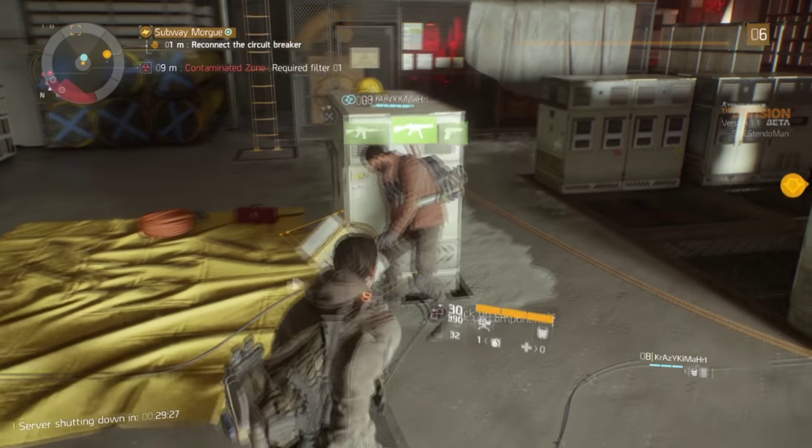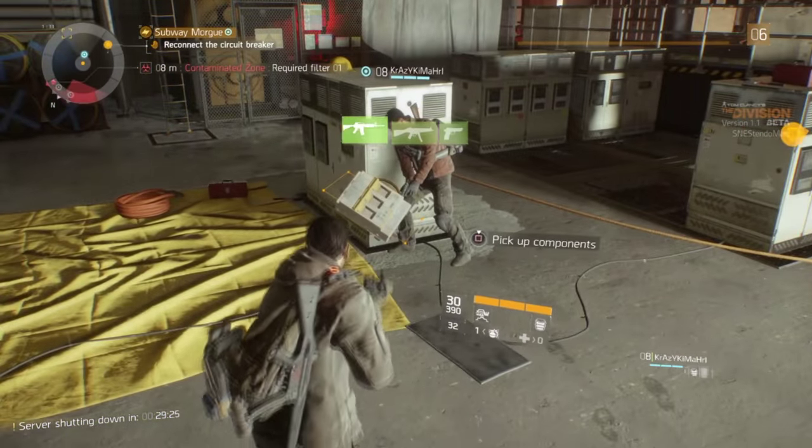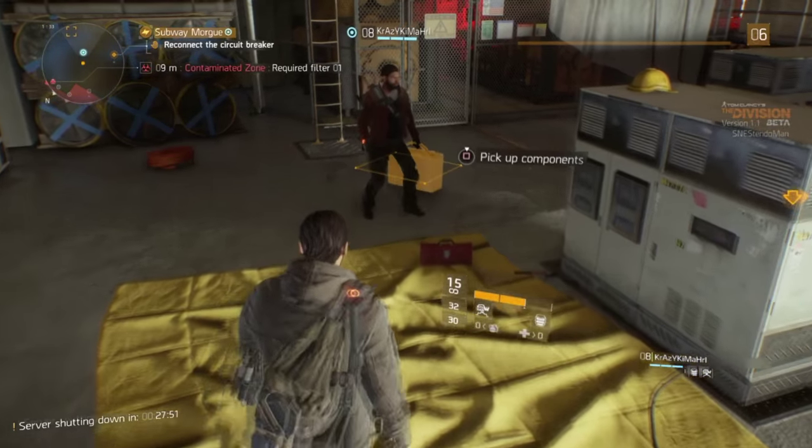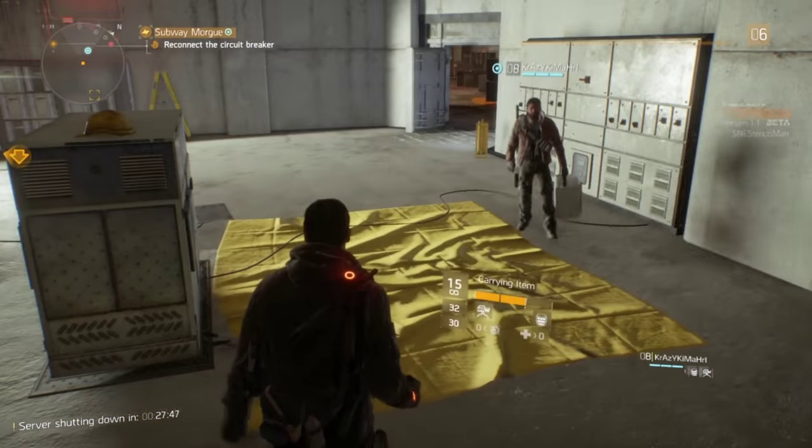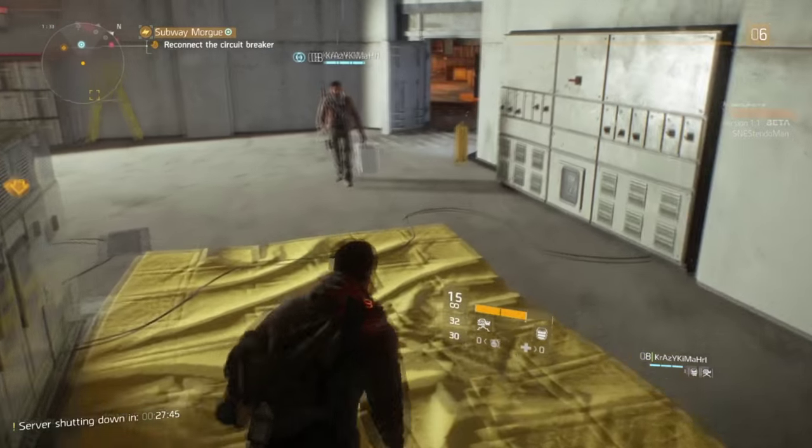It won't show on your screen, but your buddy's screen sees you holding the container. Now to duplicate the container, have your buddy switch weapons and he should drop an invisible container, and you're able to pick up a duplicated version of the container.